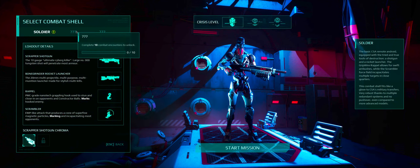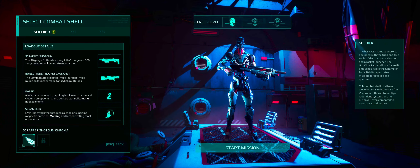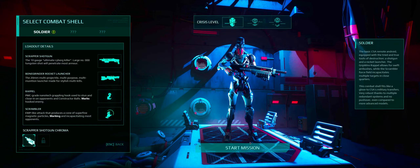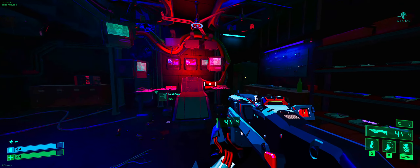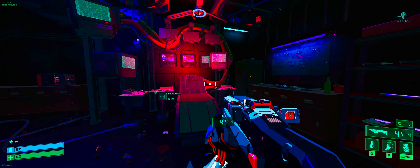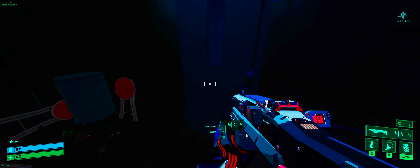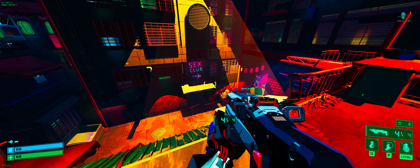We're going to have different combat shells. Complete 10 combat encounters to unlock. Download data stored at Watts Rucker Labs. Man, I'm looking real ugly — just looking like a robot. Seeing this makes me want to immediately download Cyberpunk or something and just replay that. But I should probably just wait for the DLC. Oh, Sex Club, huh?